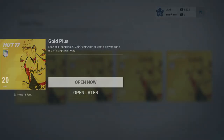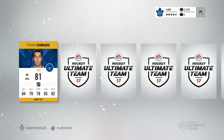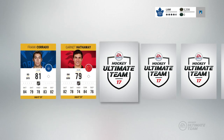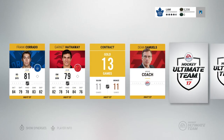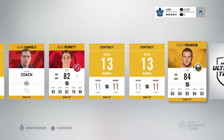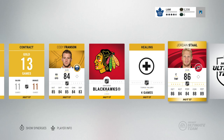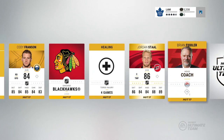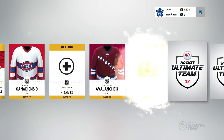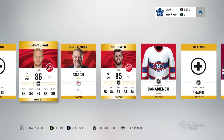Alright, first pack here — right now I have to be a little more quiet because it's like 4 a.m. and I can't really talk too loud. Our first card: Frank Corrado, Garnet Hathaway — never heard of that guy before — contracts. First gold rare player is... Bo Bennett — no, that's not a rare player — Cody Franzen, Chicago Blackhawks logo, Jordan Stahl. He's not worth too much. Brian Fiddler and Mike Green are our rare players. We'll just get more logos and contracts, so I'll send that to the collection.